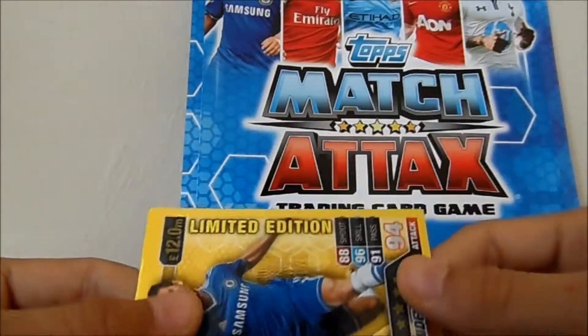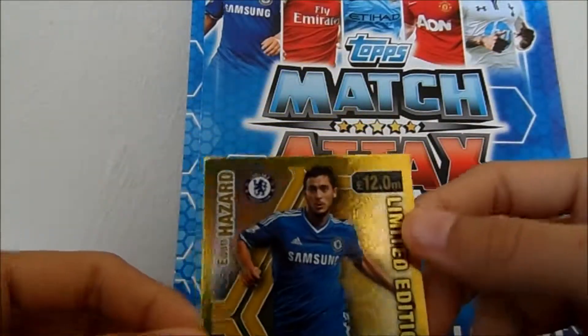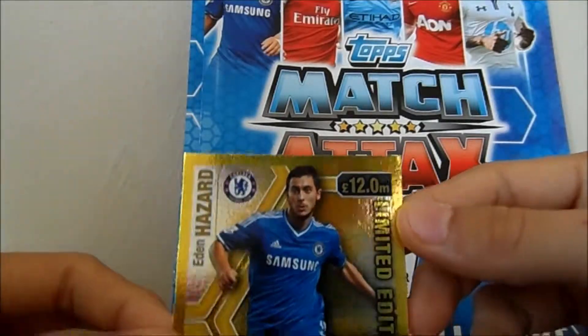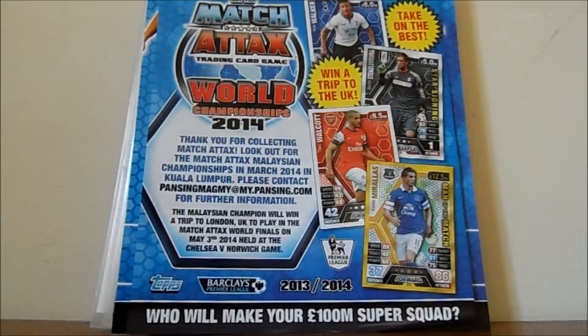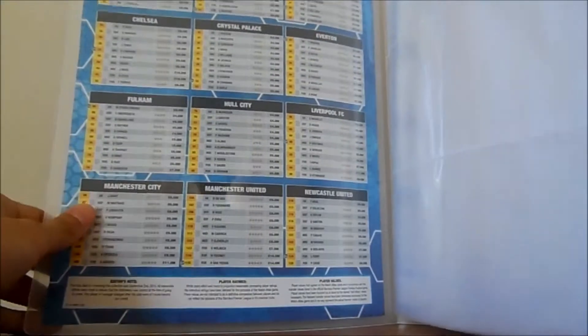And yeah, you can see that this is gold. I've just put two pieces of the checklist in front of the binder and behind the binder, so this is all the players. There are 224 cards to collect and you can check them off whenever you've finished collecting.